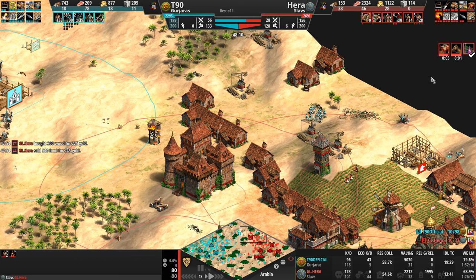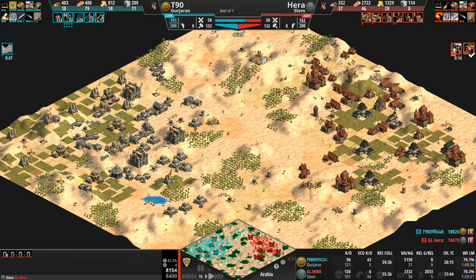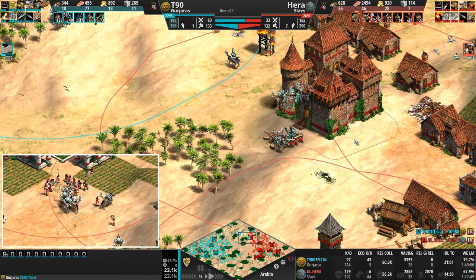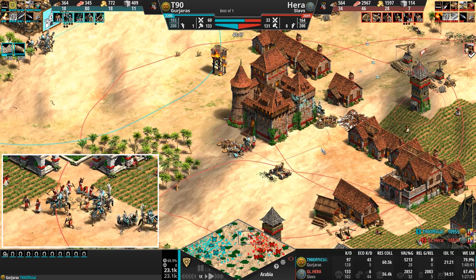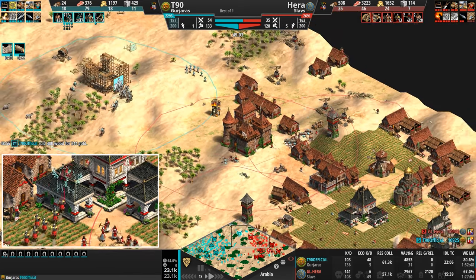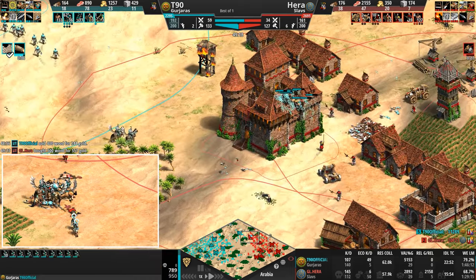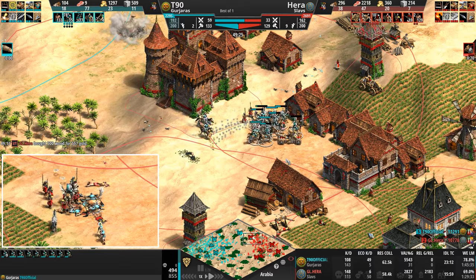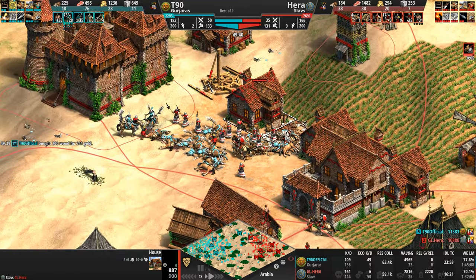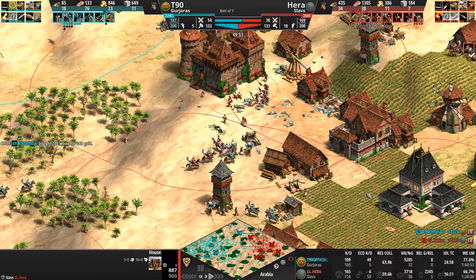Hera is responding with Bloodlines and Light Cavalry — our Slav is about to respond. There's a construction project with stables. T90 is now going up to 11 stables. Hera going to only four — is T90 still on 11? Now 11. I like to see low double digits, maybe 15, if you're going to start spamming Hussars. Especially with 78 villagers on food, 15 stables is the perfect number. The Hussars dodged the Onager shot and another dead Onager — Hera deletes his own house. That Onager won't escape — a lot of food still wasted.